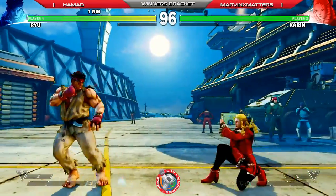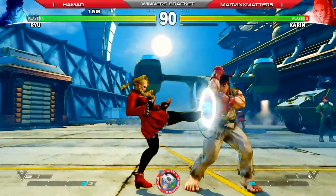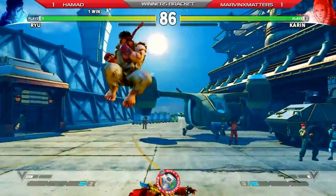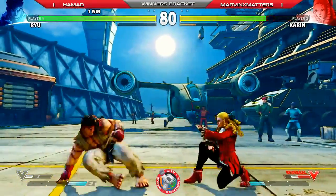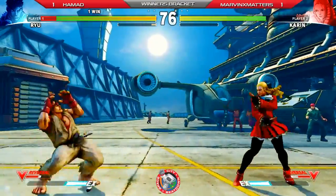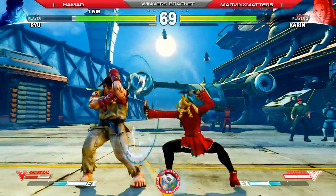Hamad finally gets a chance to play the game he wants to play — a nice little mid-range game, keep that proper spacing and make the proper adjustments on offense. He's really preying on the player tendencies. Marvin has to either be a little more solid — a little less buttons — or put on a little better extensive pressure. Wow, not a huge punish, but that was definitely huge there.